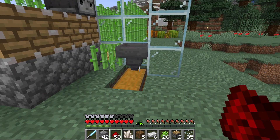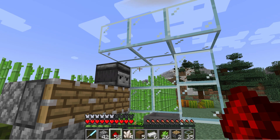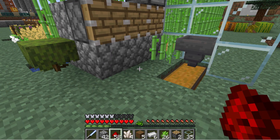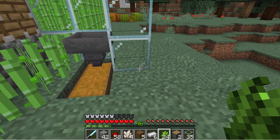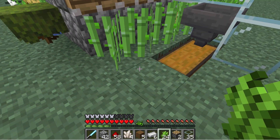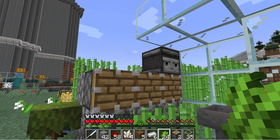You only need just that one observer — it's going to observe that one spot. And then once that grows up, it'll fire all the pistons. Of course, we need to have more sugarcane right here and right here. I need more hoppers in here to catch all that stuff, and then surround the whole thing with glass.